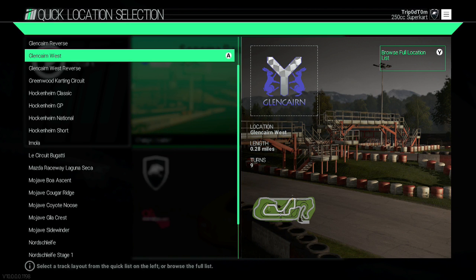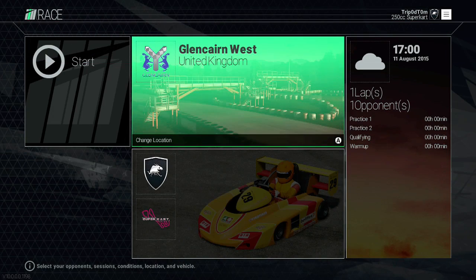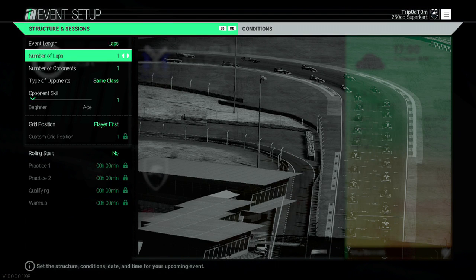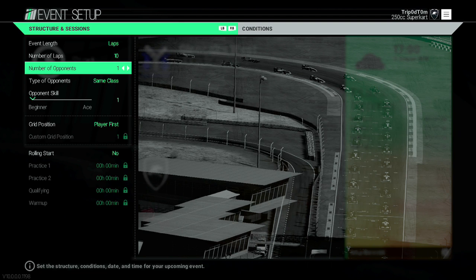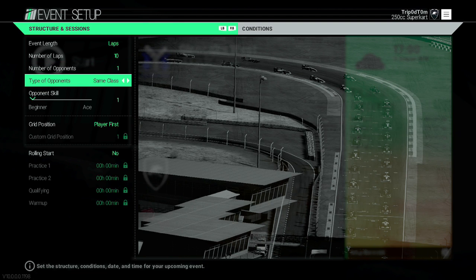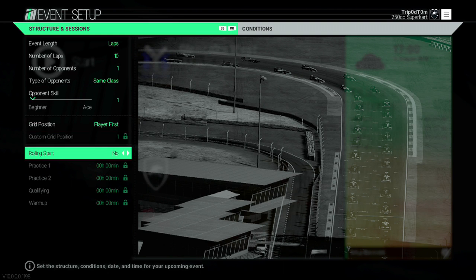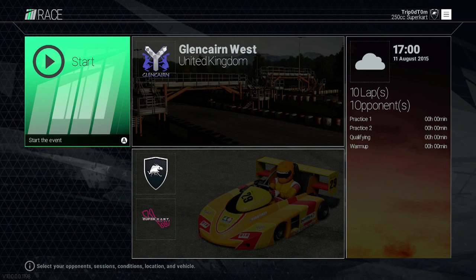We have to select the karts first so that this track will actually show up. Then go over to the event settings: for event length you want laps, number of laps put it to 10 just to give you plenty of laps. Number of opponents doesn't really matter, just put one. Type of opponents: same class. Opponent skill: whatever. Grid position: put you on first. Rolling start: no. Once you've done that you are good to go and start the event.